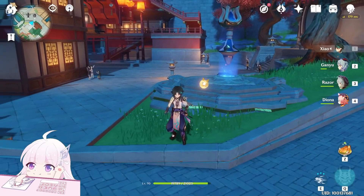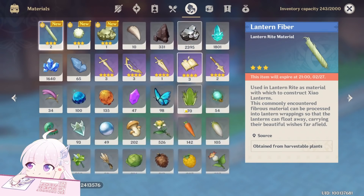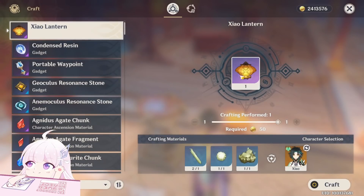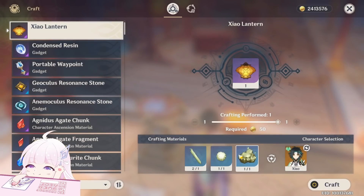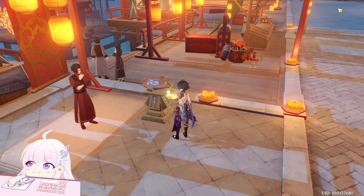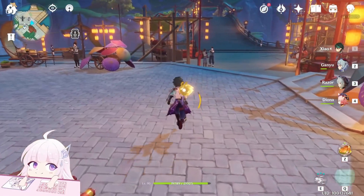Hello guys and welcome back to my channel. In this video I will show you how to get the materials to produce the Xiao Lantern, this type. To create a Xiao Lantern you need three types of materials. The first you can get by collecting any vegetables, the second from killing Hilichurls or Fatui, and the third you can just mine. So in this video I will show you where you can get them really quickly.